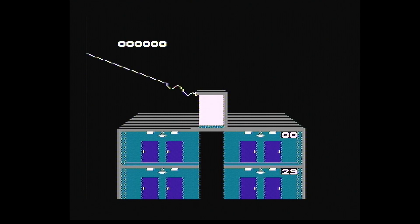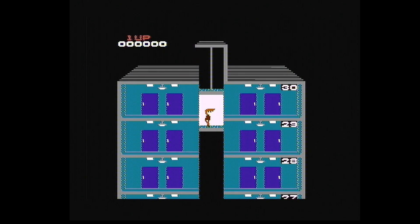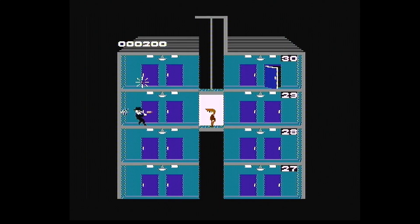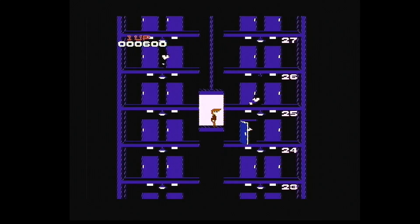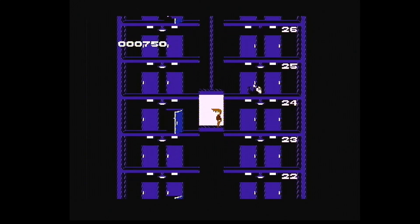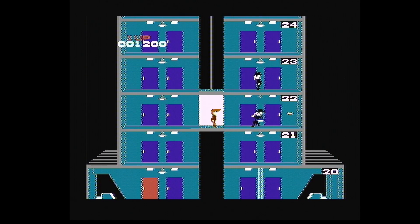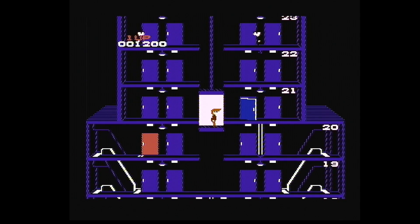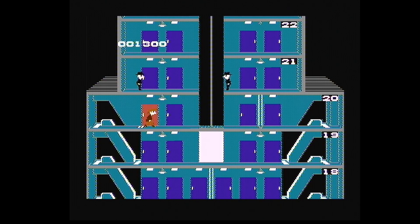He sends his sort of zip line thing down and goes down the rope onto the elevator, which is on top of a big 30-floor building. Basically the idea is to go down the floors — you can go back up as well — and shoot the baddies from the elevator. You can get out of the elevator, but you have to be careful because the elevator will start moving even if you're not in it, which can lead you into a dodgy situation where there are baddies all around you and you have to be quite quick on your toes.